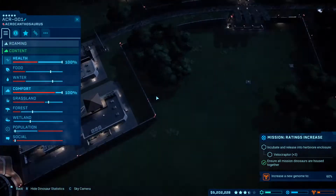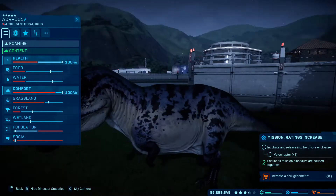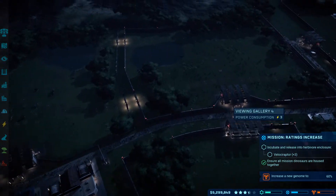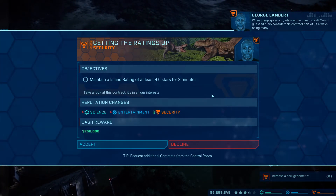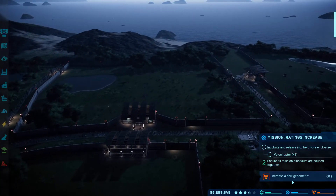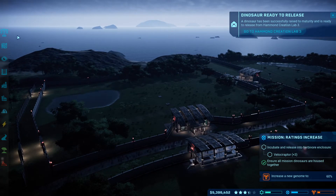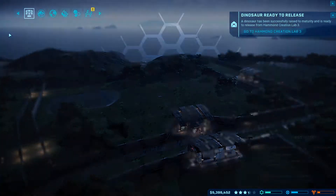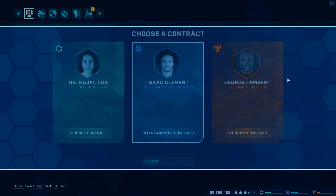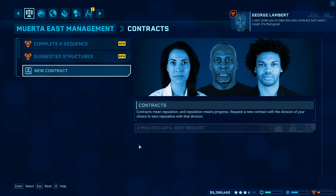All right, how are you doing? You're doing fine. When things go wrong, who do they turn to first? No, we're going to decline that one. Increase the new genome — well, we're not going to get that for a little bit. Dinosaur is ready to release. Let's get a new security division contract.